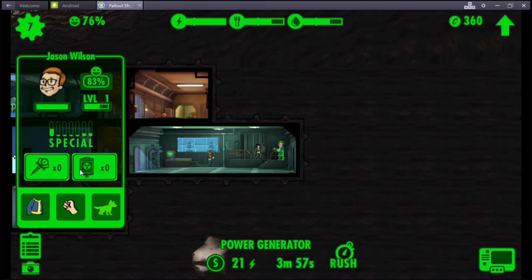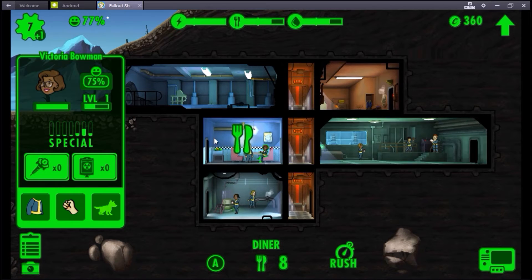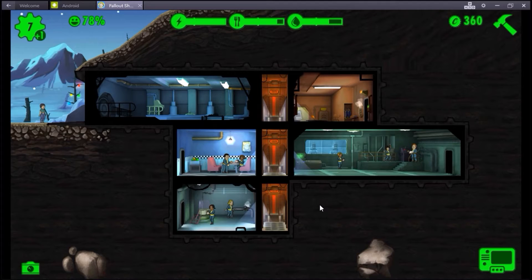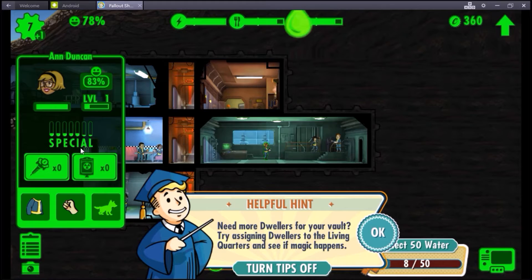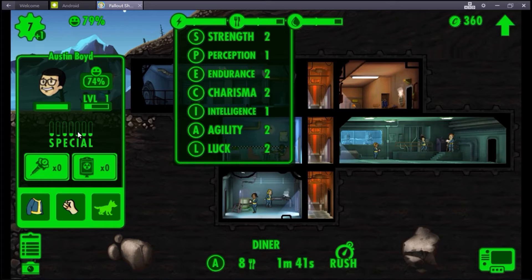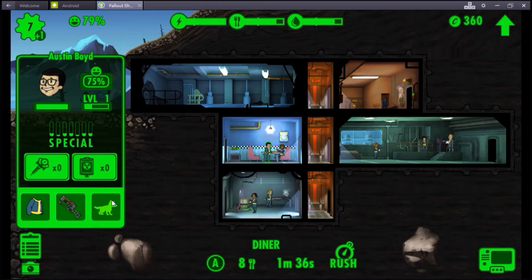We are going to give this guy with strength - nah, he can punch people. We're gonna give our agility person the gun. She's kinda crappy at everything else. Maybe I should give someone who's just decent at stuff. Agility, intelligence - you don't really want to give a person with crap stats a gun, you know? Screw it. Austin, you're getting a gun. Way to go man, you did it.